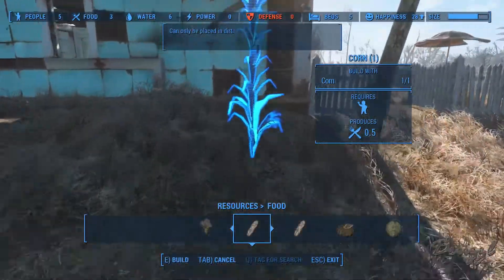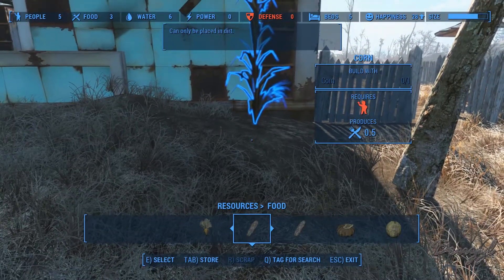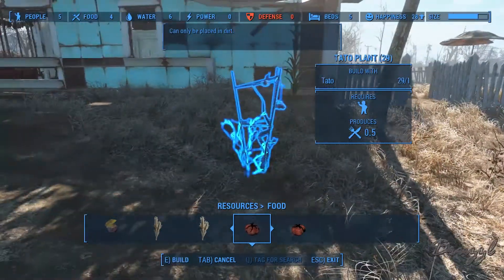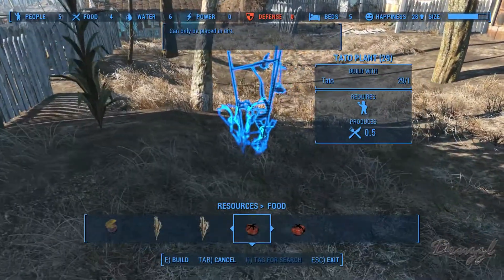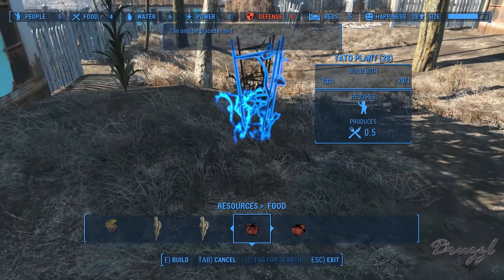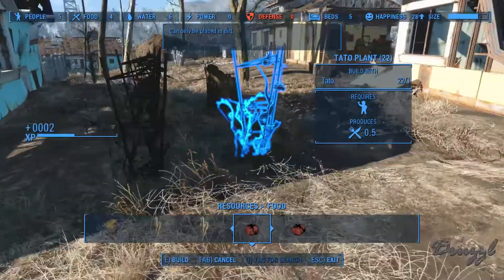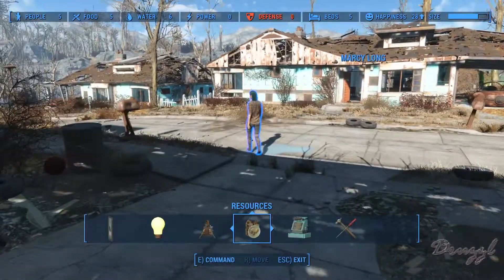It's weird that you can only put crops in some places — some accept it and some won't. We need corn, mutt fruit, and potatoes. We'll put potatoes here. Building two, three, four, five, six, seven potato plants.